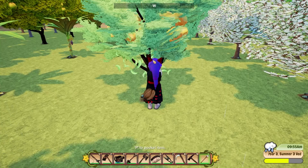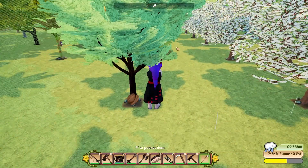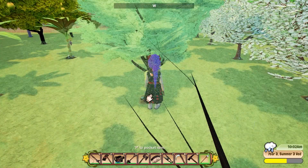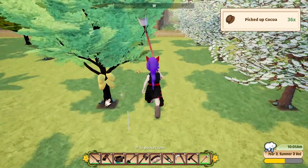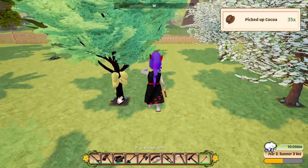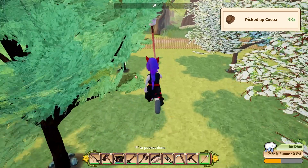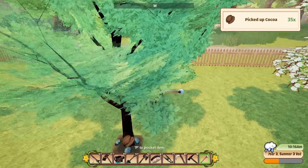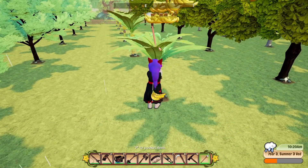I'll grow vanilla down there and pop down every day to water the vanilla and those trees. The lavender is all good, so I don't need to do anything up there except harvest trees. I can probably focus a lot more of my attention down at Spoonie Island.